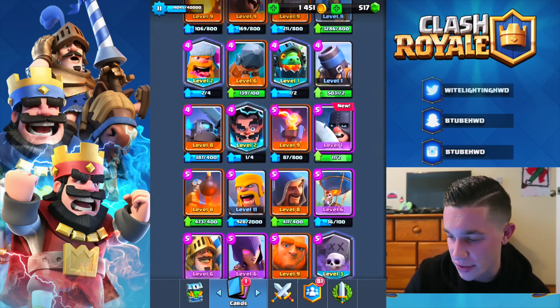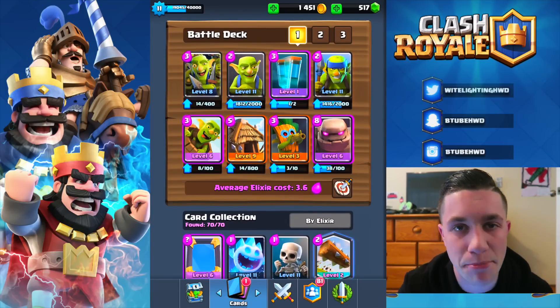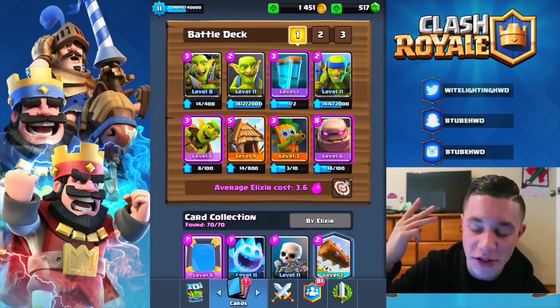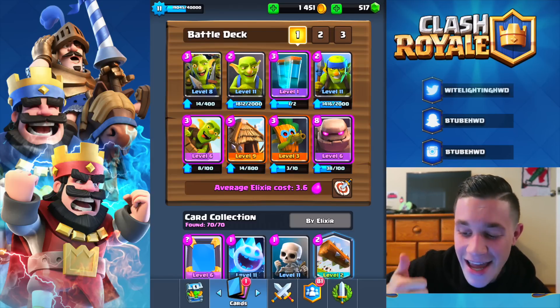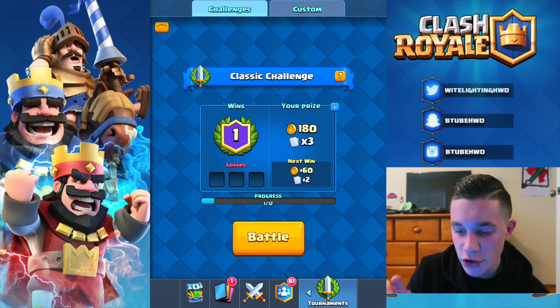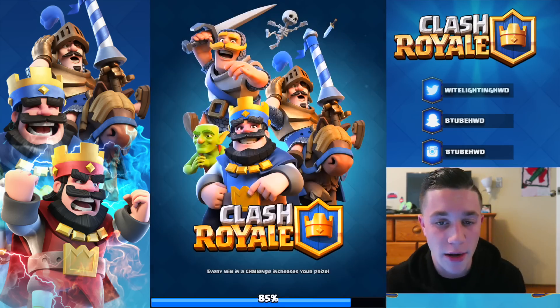We can also upgrade the lava hound and the executioner, but we're not gonna focus on those. It's the goblin spotlight this video. So this is our deck: Goblin Gang, goblins, clone spell, spear goblins, goblin barrel, goblin hut, dark goblins, and a golem. Goblins everywhere. I am gonna get trashed — I do have one win on this classic challenge, which is just mind-blowing because I do suck at this game.